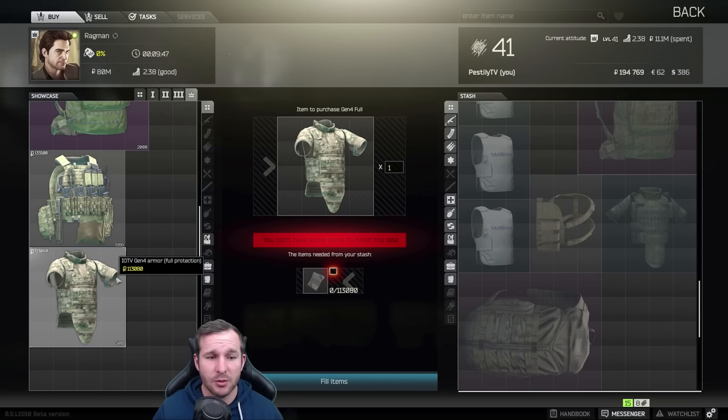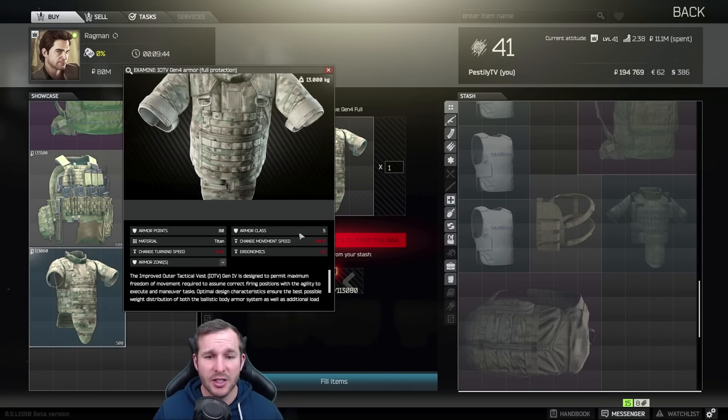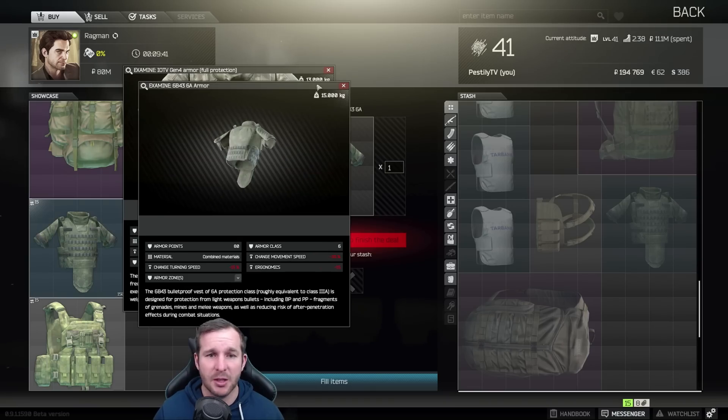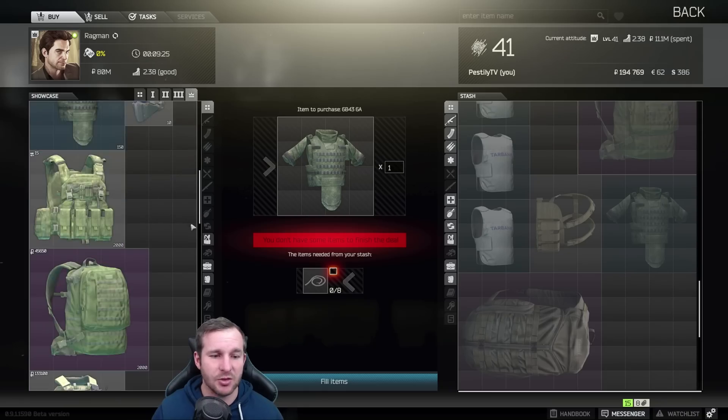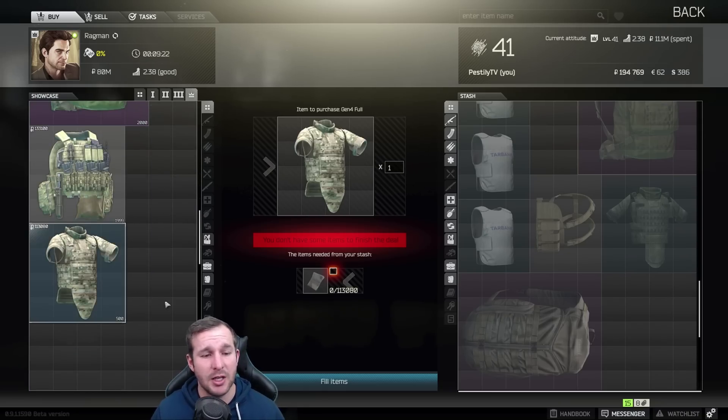Lastly you have the Gen 4 armor which is full protection with 80 durability. It's armor class 5 compared to the Fort armor being armor class 6, but it covers the exact same armored zones. I'll probably just be using the IOTV Gen 4 armor until Anton does some testing and I can find out the true stats on how it stops bullets. From what I can see, most people are putting a lot of rounds into me before they can drop me if they're shooting me in the chest. For now this is better in my opinion and I don't need to farm gold chains to use it — I can just use cash.